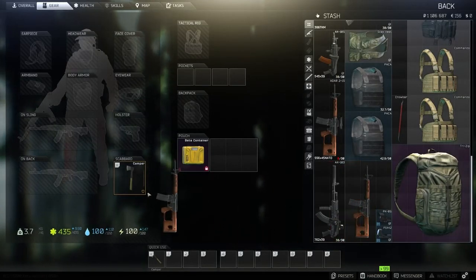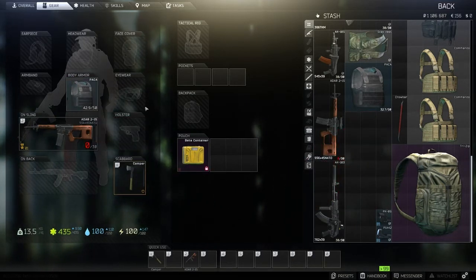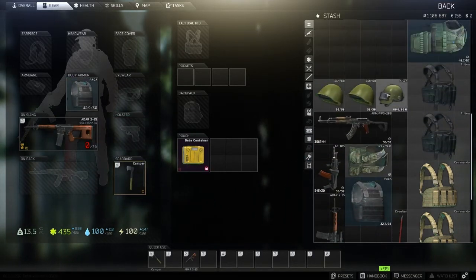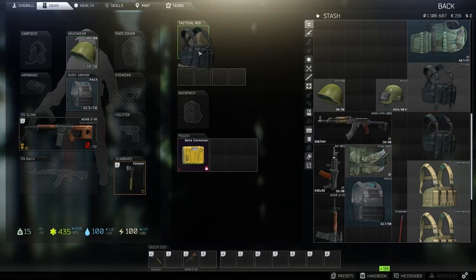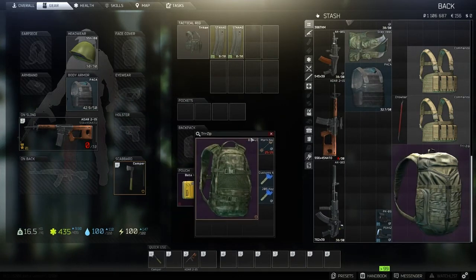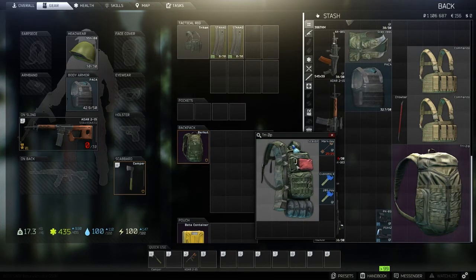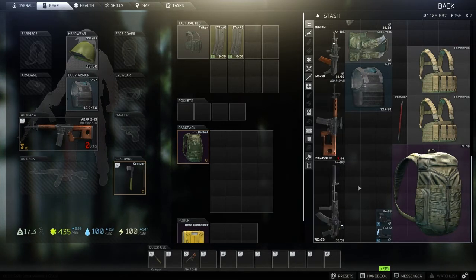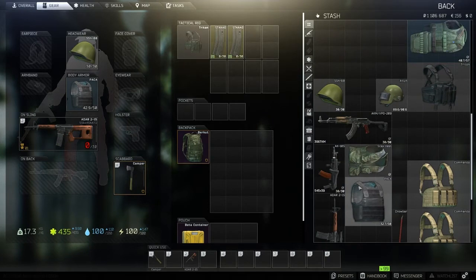You're about to see me equip a gun right now. You can equip anything you want on your character — armor, like you can see me put a helmet on him right now, a tactical rig, and a backpack too. I'm just showing you that you can put anything you want on them — anything that's important for the raid that you're about to go into when you're ready to fight people.